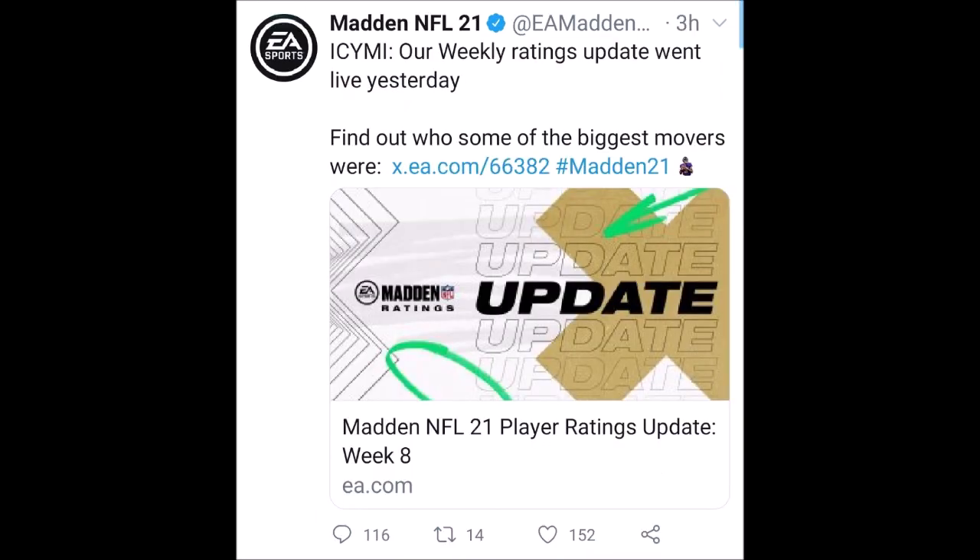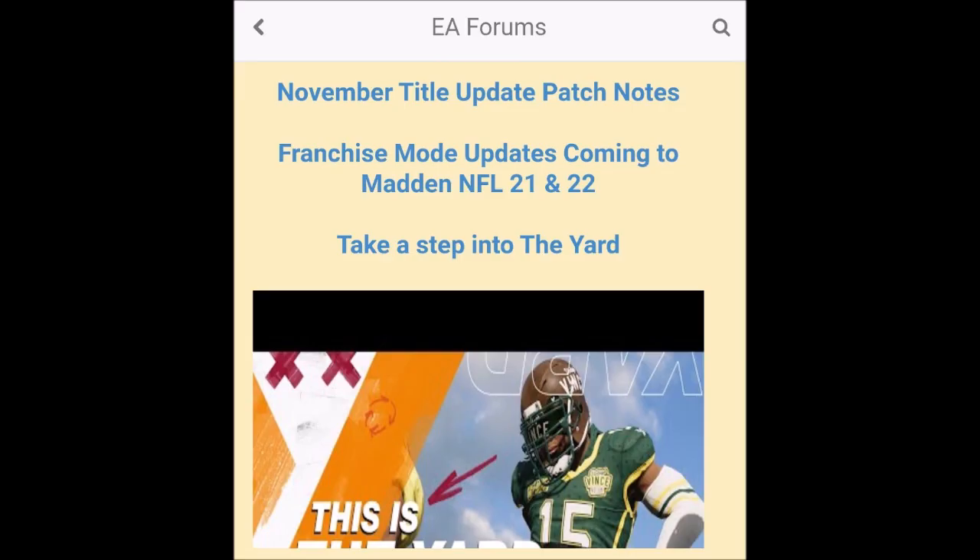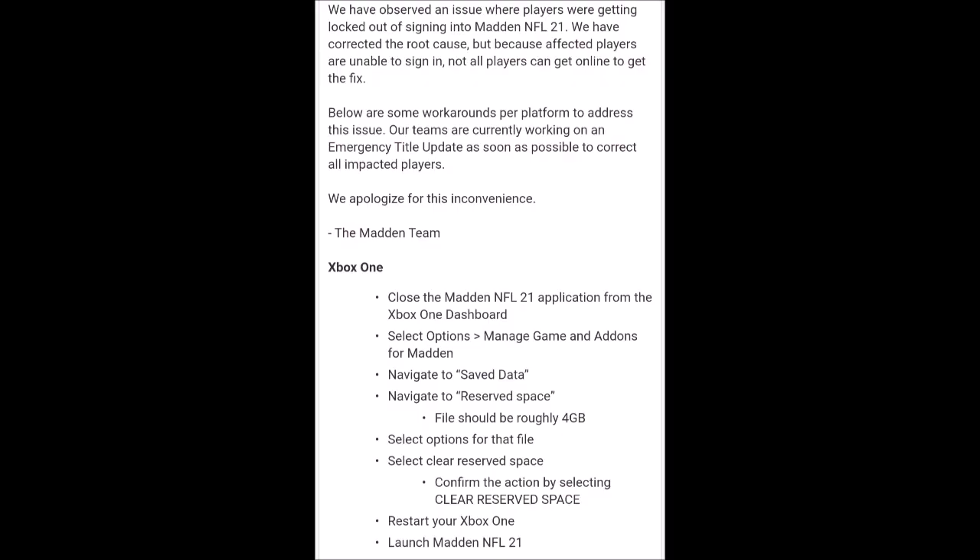Let's talk about the journey a Madden gamer has to take today, because this is what Madden is selling you — ratings updates, find out who the biggest movers were. This was 15 hours of culminating work. How do you make this workaround to fix this issue? You go over to their forum — their forum shares the same 1996 coding as their game — and you take a step into the yard. I've never seen a triple-A gaming company do what EA is about to tell you to fix their product.